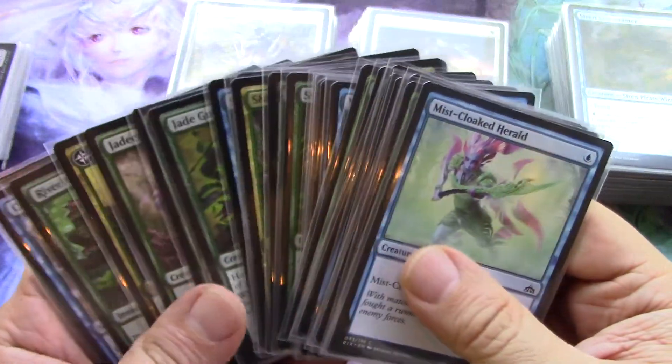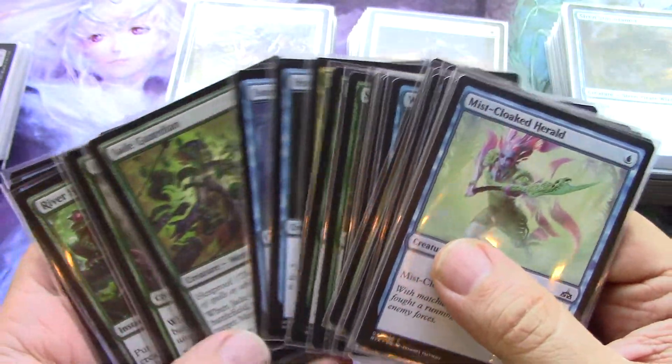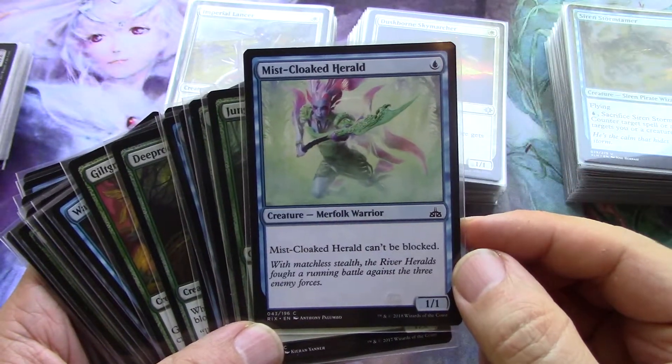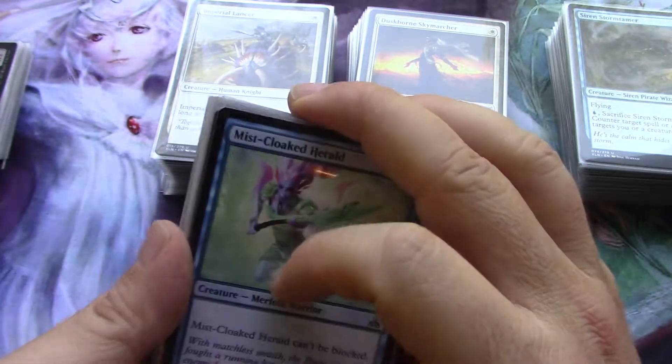The merfolk have the same problem. I already have a commander from Dominaria and I can add blue merfolk. I'm not sure how many green merfolk there are in Magic — I honestly don't know if the answer is zero.